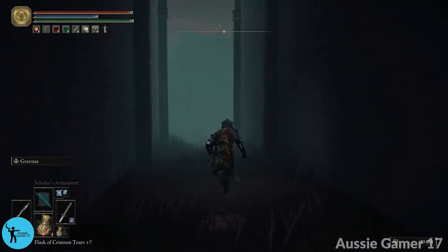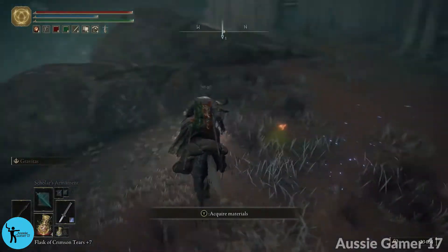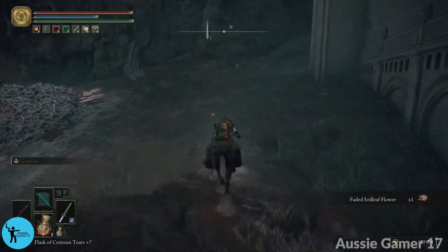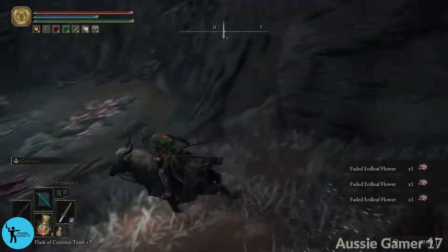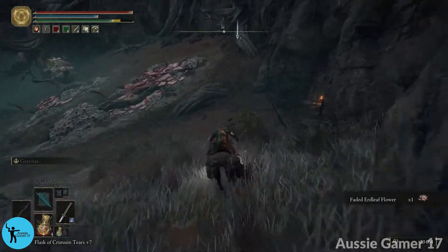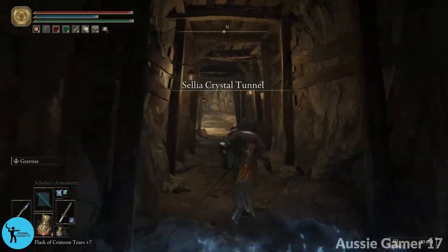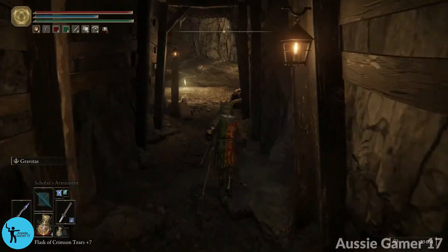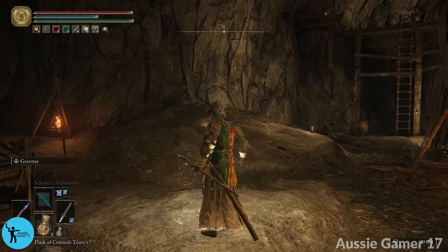It's right there so we are not going to wait any longer. We have to go out this big opening and make our way to that tunnel. We can hop on our horse to get there. Come out, take a right, follow this around. Real simple to get there from where we left off at the end of the last video. And here we are already at the entrance. In we go. And we've got our site of grace for this area — let's activate that.